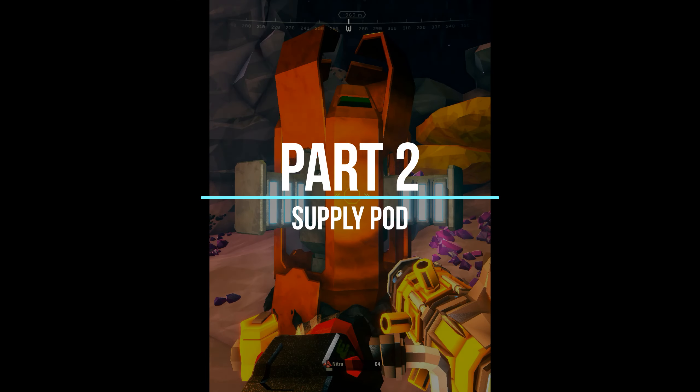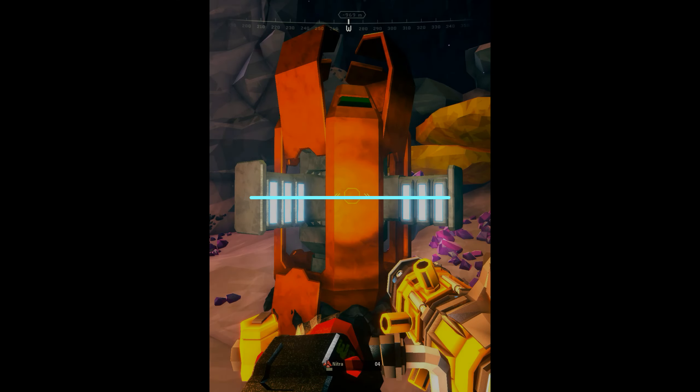Part two was the supply pod. I primed this in black and then dry brushed an even coat of gunmetal over the whole upper portion, with the intention of going over most of this with a speed paint to give it a colored metallic appearance.